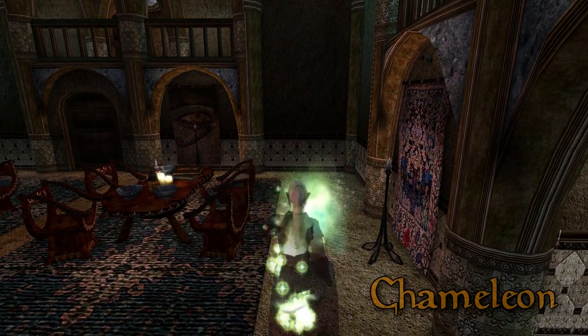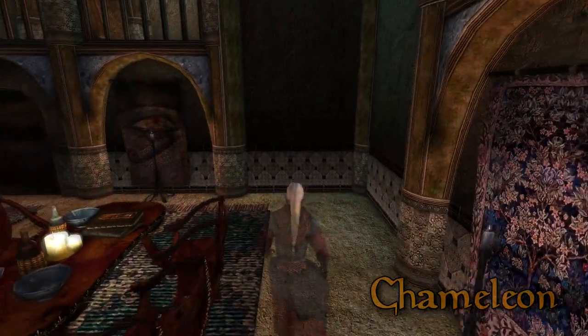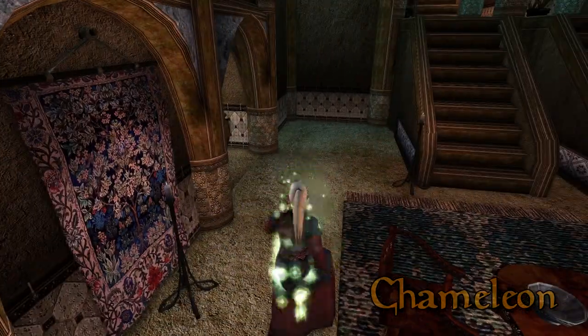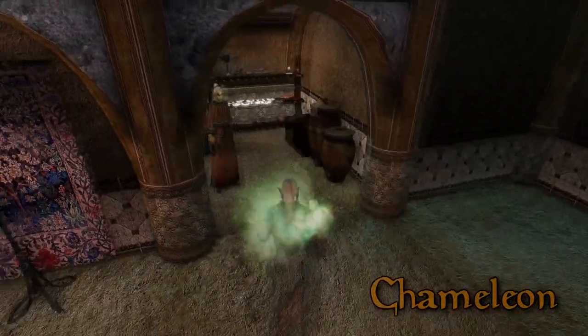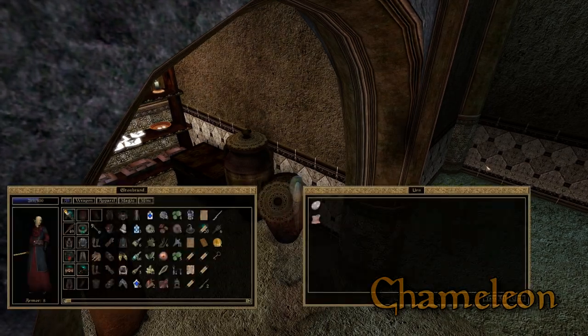Chameleon. Renders the target partially invisible depending on the magnitude of the spell. The higher the magnitude, the harder it is for people to spot you. Even a low magnitude chameleon spell can aid you in not getting seen, not getting hit, and nicking everything in sight.